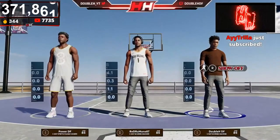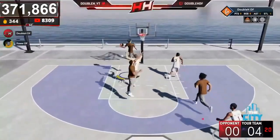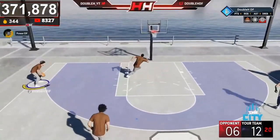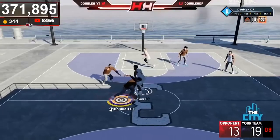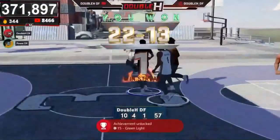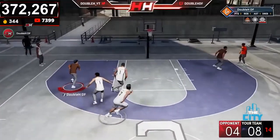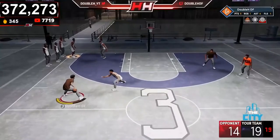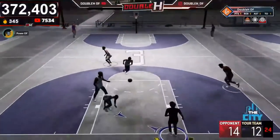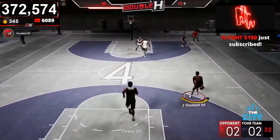Now let's get to the gameplay. Here's some gameplay of my build with no badges, 85 overall. I was actually getting a lot of steals despite the 25 steal, probably because of my wingspan. I was getting contact dunks, catching just about every lob, and hitting contested shots with no shooting badges — I was going crazy. I did get takeover. I was shooting 50% contested greens without a single shooting badge. I haven't gotten used to the dribbling, animations, or the feel of the game yet, but this build is definitely a W.